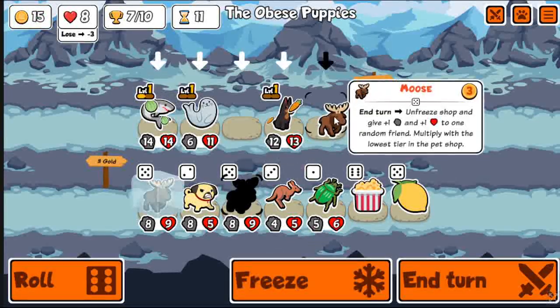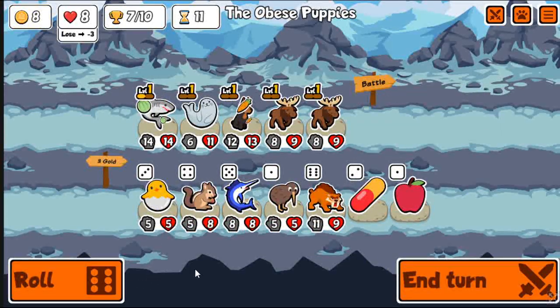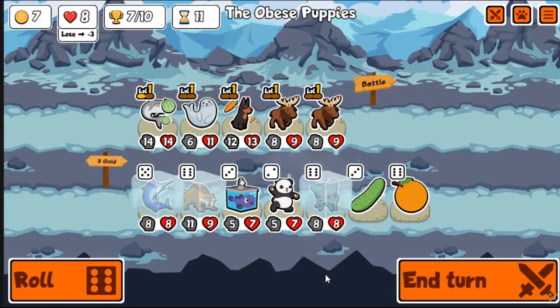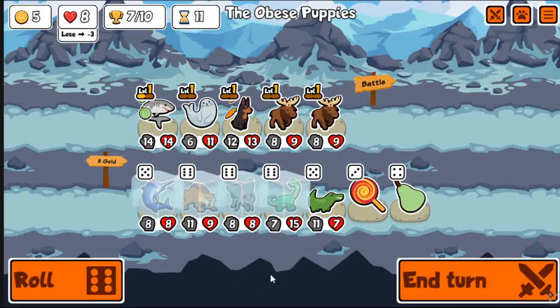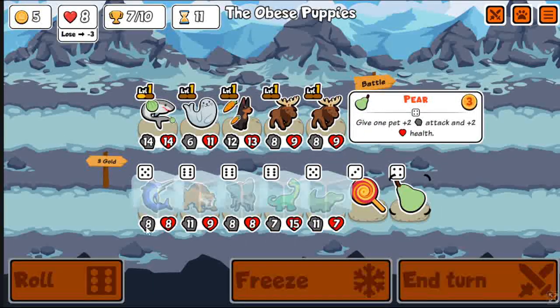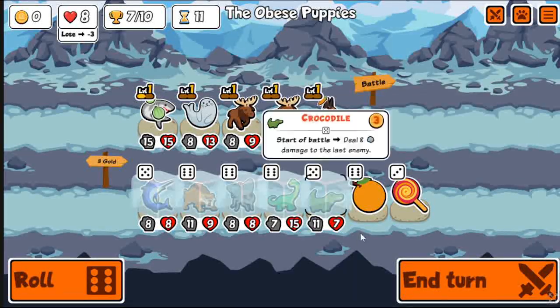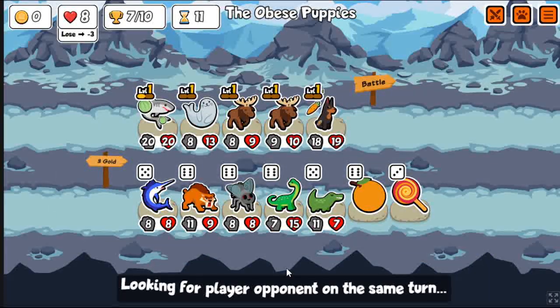Here's the turn where I decide to pivot. Gotta sell everything and take Double Moose — this is such good scaling. I have Moose and the Seal, so if I freeze the entire shop, I can still just buy food. But the problem with the unfreezing is that you can't freeze anything in the shop. If you have chocolate frozen, you're not gonna be able to freeze that chocolate for next turn, which kinda sucks. But I think it's a fair nerf to Moose. Now we get to see the Doberman in action — you can see the randomness of this Moose. This also means you don't have to put the Moose in front anymore.